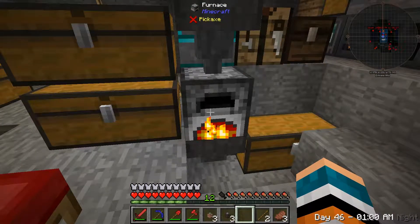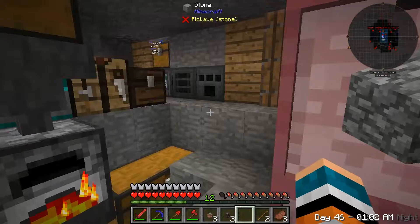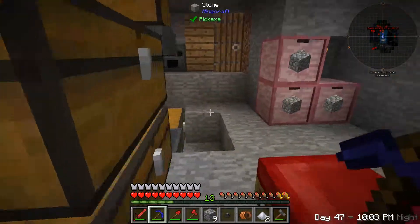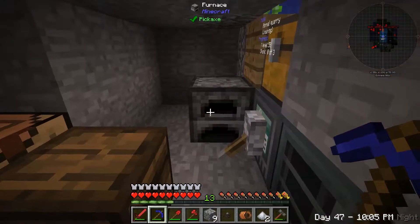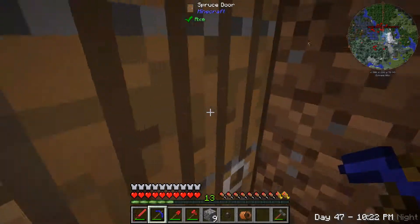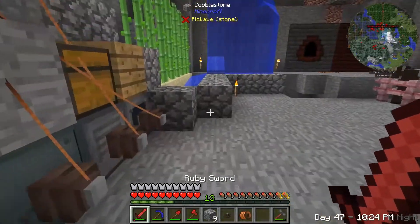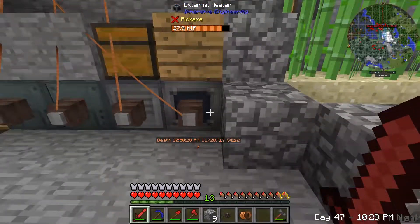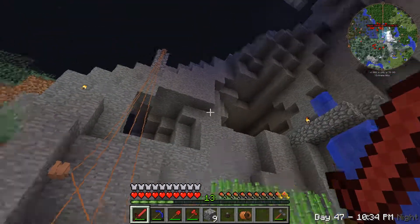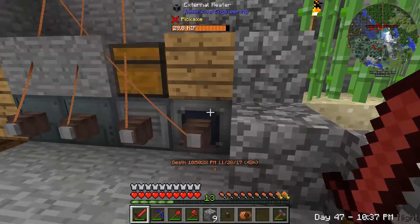I'd like to give that a shot — that way we don't have to use wood or anything like that, we can just use electricity. I got the furnace working. There's no fuel in here and it is using an electric charge. And that will spit out the aluminum ingot that was completed. We had to build the external heater and hook that up — it's a mess of wires, but eventually I'll get that all fixed and it'll be a little bit nicer looking.